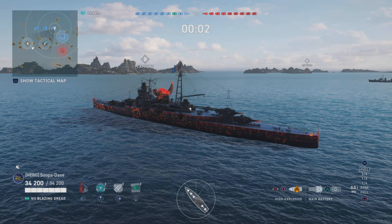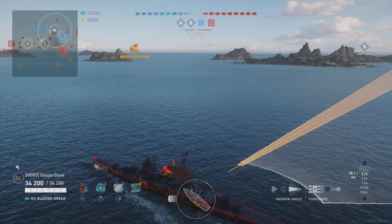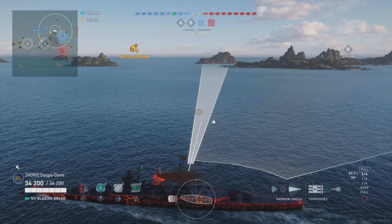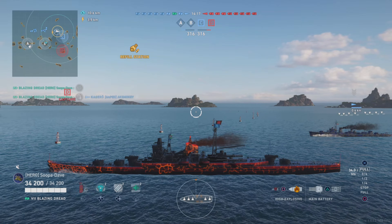We're spawning on the C/D side. We'll push up a little bit and try to get in a good position. You can throw torps out right away - I throw them out a lot in the beginning and then hold on to them later because they can be handy in a kiting or defensive way. At 1.7 km detection and only 50 knots, these are slow and everybody can dodge except battleships.